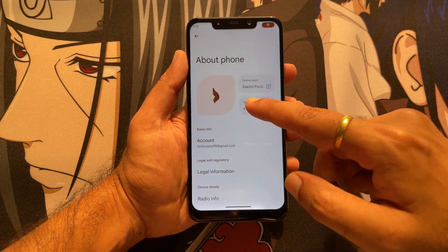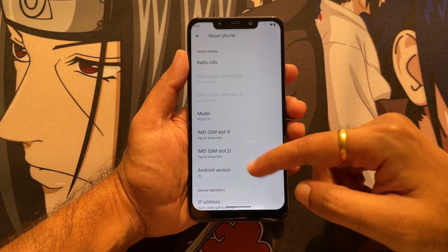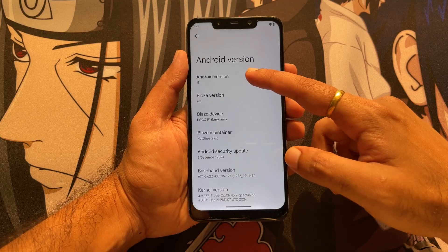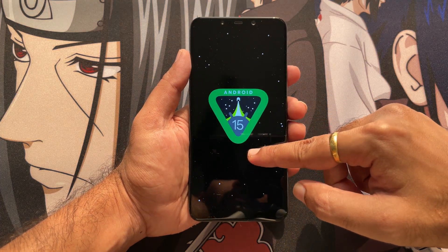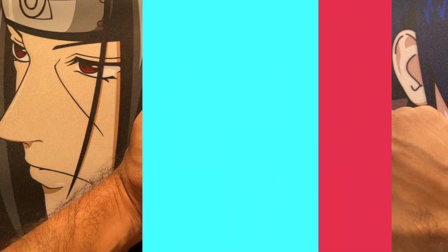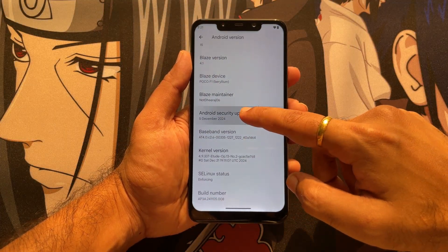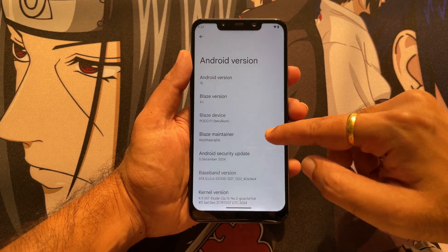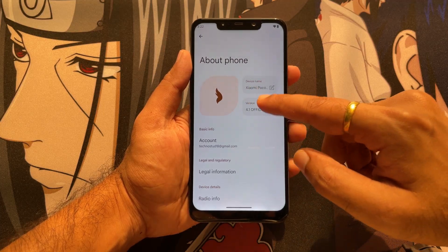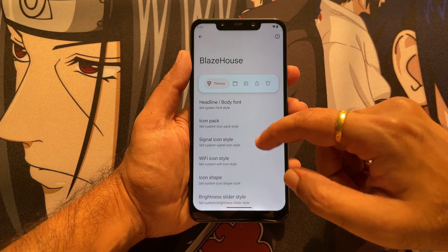Moving into Settings and the About Phone section, you will see this amazing UI with the Blaze OS symbol and all the device information. Most importantly, Android 15 is confirmed as successfully installed on our phone. The security patch is December, and the baseband and kernel are standard — nothing especially flashy there.